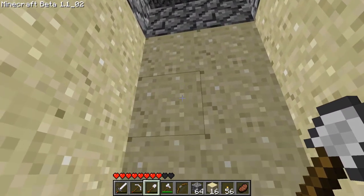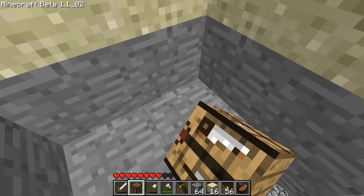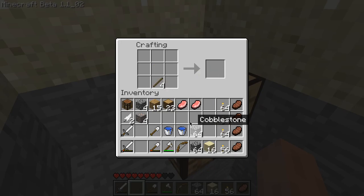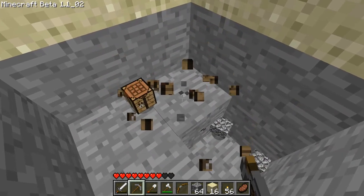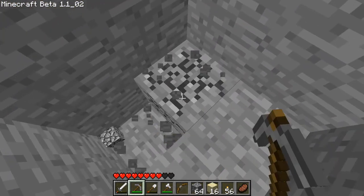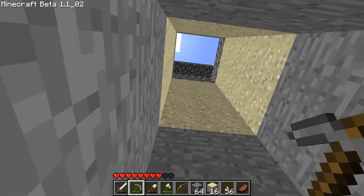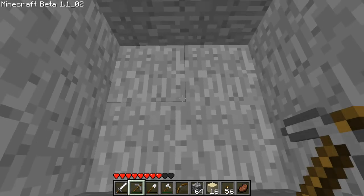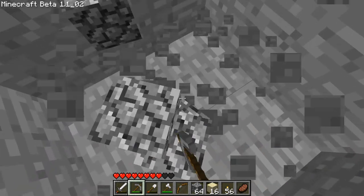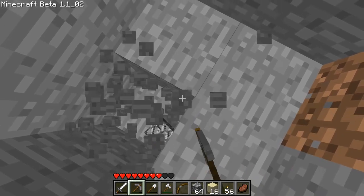So this shaft is one, two, three, four, five, six, seven blocks down — and that pick just broke. Let me make some more picks. So that's six, seven, eight blocks. I think I want to go down about... I don't know. I want to dig far enough down so that mobs can spawn whilst I'm at ground level in my house, but not so far down that they despawn by the time they get here — because they will. Probably.